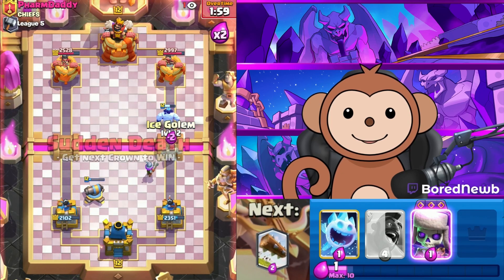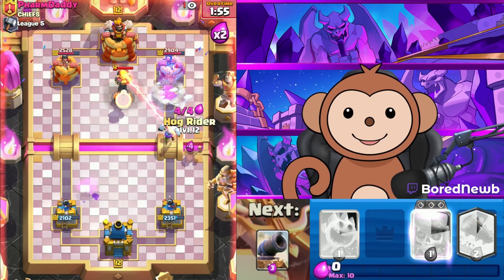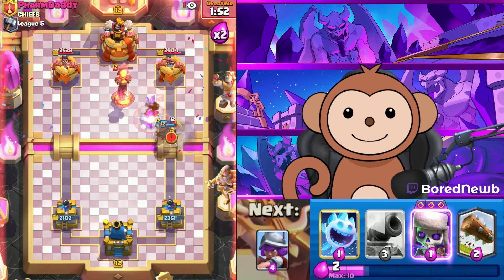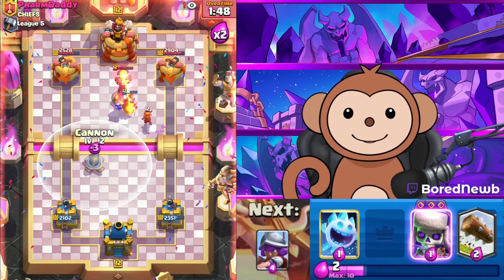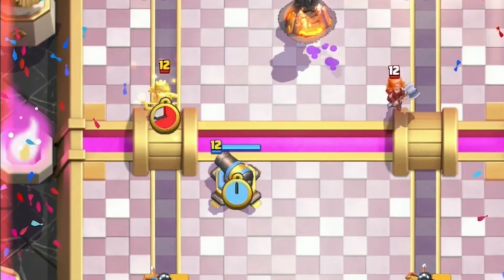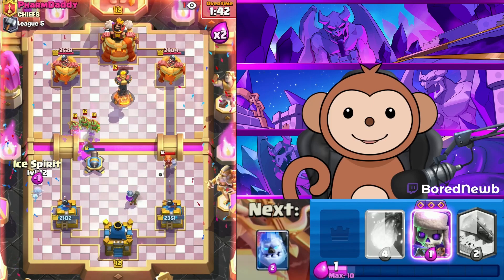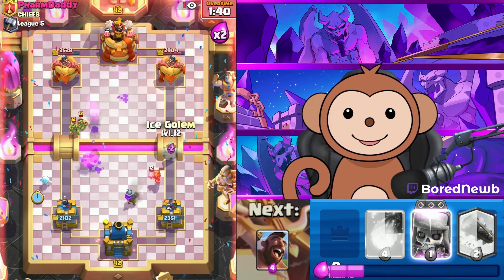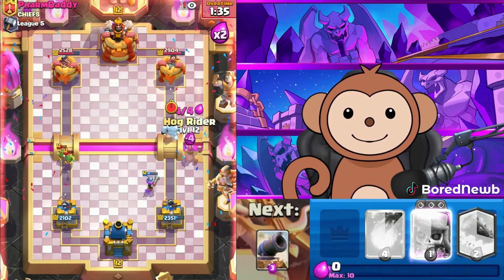Let's get double Ice Golems down — another Ice Golem and a Hog Rider. Maybe I'll shift to the right. Let's get this Cannon down — it's the third Princess we got today. We'll take it because I don't think his Infernal Tower is back up, but I could be wrong.